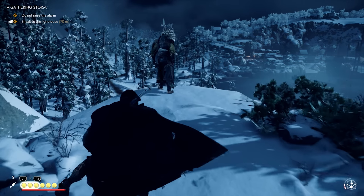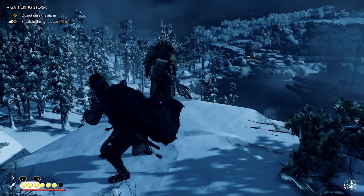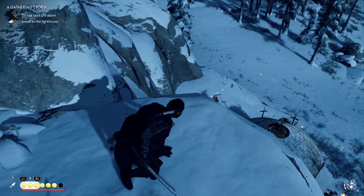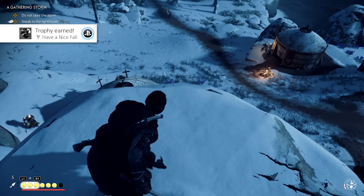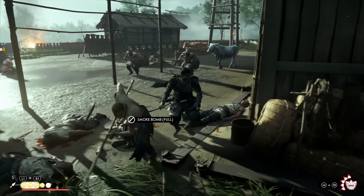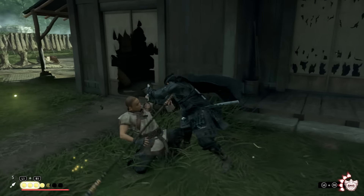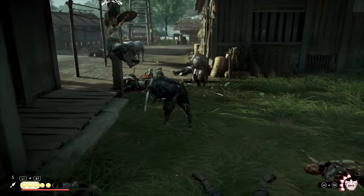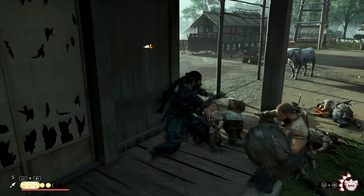The final stance attack is the typhoon kick in the wind stance. You can basically kick anybody off any building, ledge, or high place — there's even an achievement for that and it's hilarious to pull off. When fully upgraded, it's extremely useful against almost any enemy as you can kick them to the ground, making them instantly open for an instant kill.